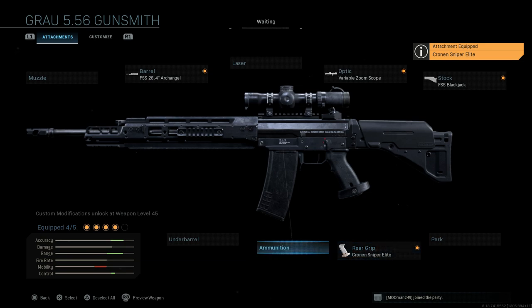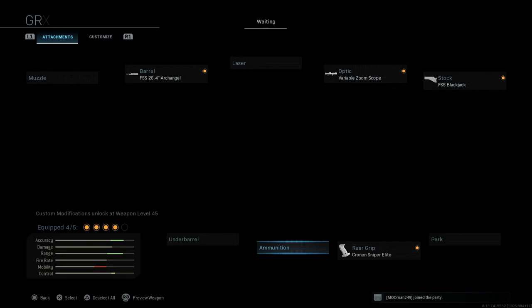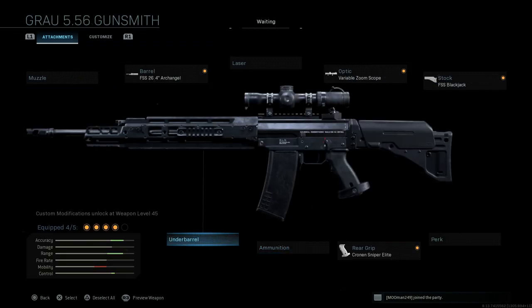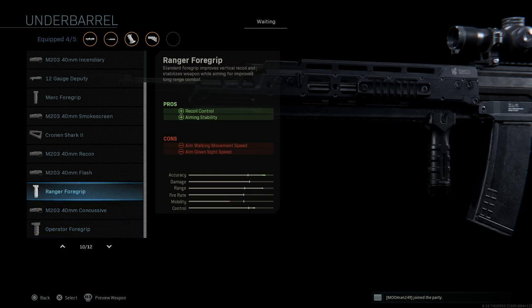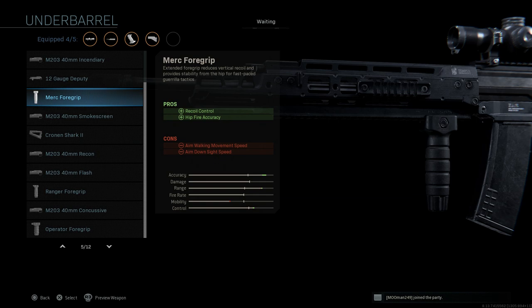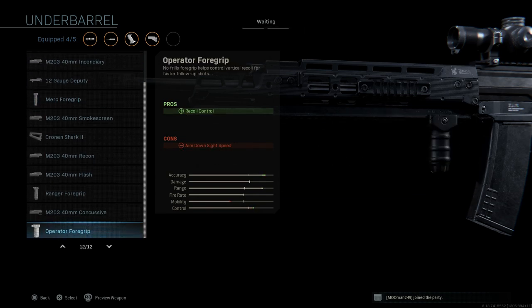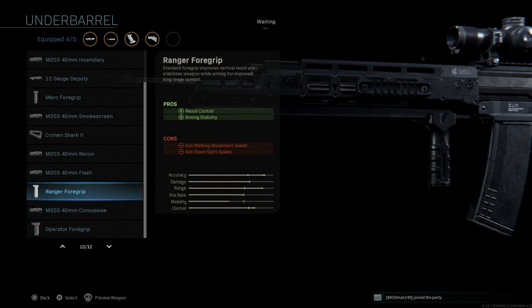We're going to leave the base ammo — you have 50 or 60 round magazines for 5.56 here. We'll skip that and go to the under barrel. Unfortunately, there's no bipod on this one. There was a built-in non-usable bipod on the 550 barrel we used the other day for the Nexus barrel, but for this one there's no bipod attachment. So we're going to select the Ranger foregrip, which assists with recoil control as well as aiming stability.